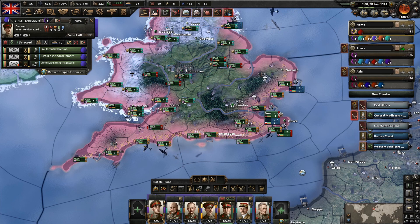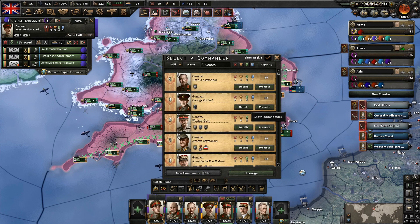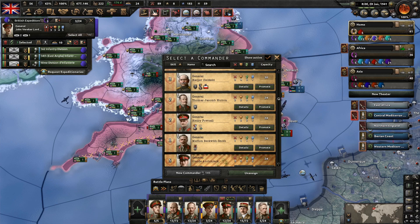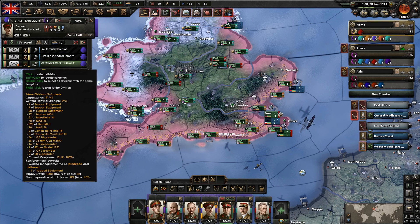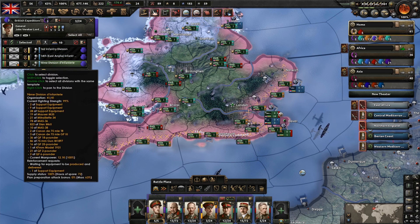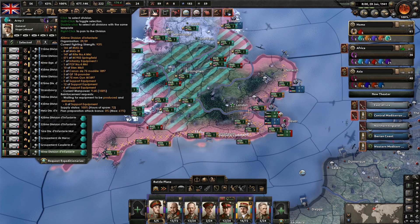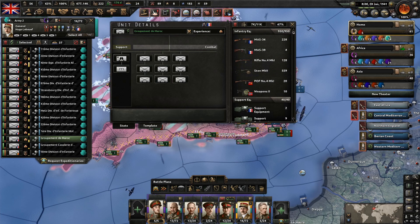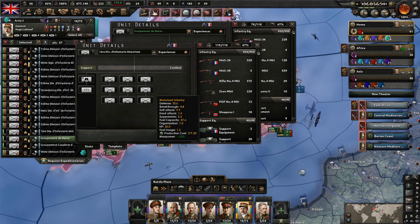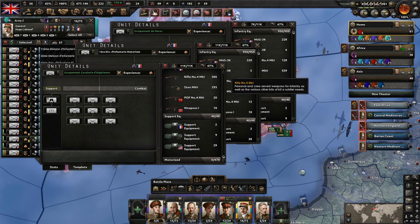We've also got the issue of this little guy down here — John Berker, Lord Gord. He did a pretty poor job down in the British Expeditionary Force, so let's get rid of his army. He's stripped of his duties. We've got the Belgian unit here — let's pop you in here. This is under the French. Let's see what kind of armies these are — they're pure motorized, and they're probably missing quite a lot of equipment. Yeah, they're missing all their motorized equipment.